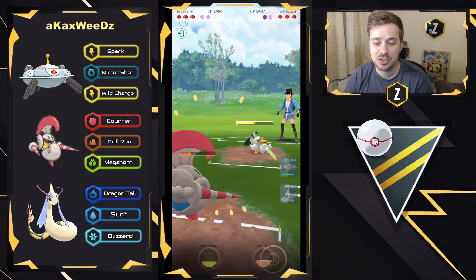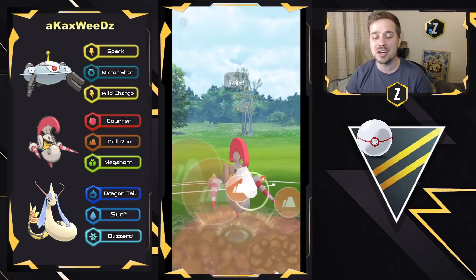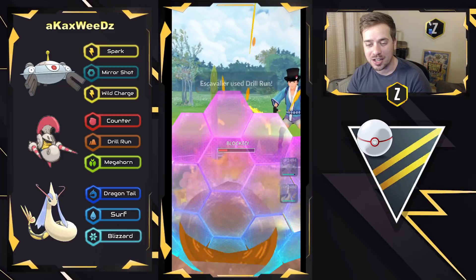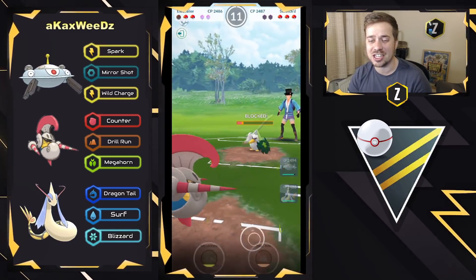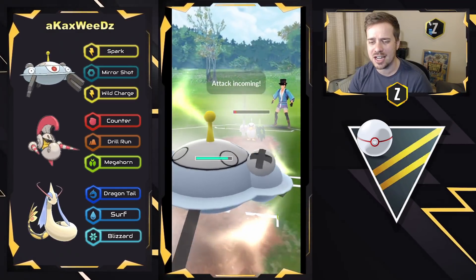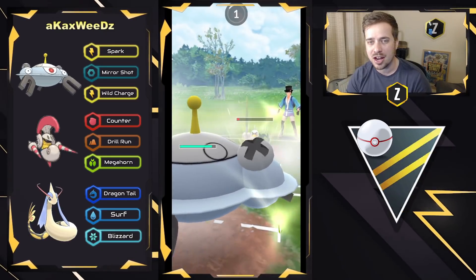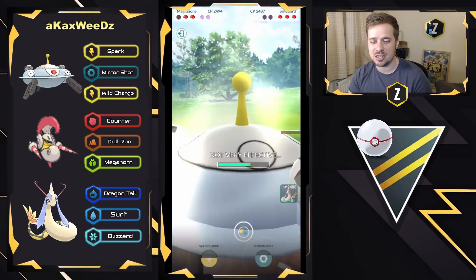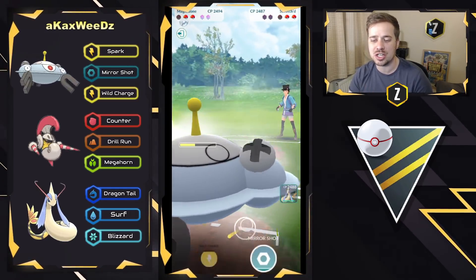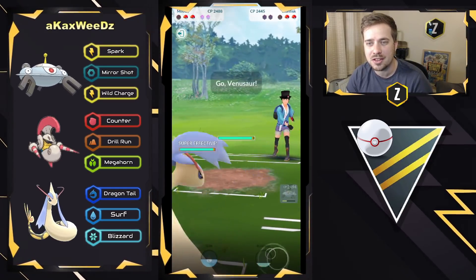They do decide to shield the Drill Run right there, and they are able to get to another one in time, which is beautiful. This means they will either take out or get the second shield — and they do get the second shield, which is a beautiful setup. Able to come in with Magnezone now and farm down. They just showed Leaf Blade, which means they probably have Leaf Blade and Brave Bird. Magnezone is gonna be able to farm down with Spark — has loaded energy, two shields, and there's still a Milotic in the back. We do see a Galarian Stunfisk come in and Milotic swaps in.